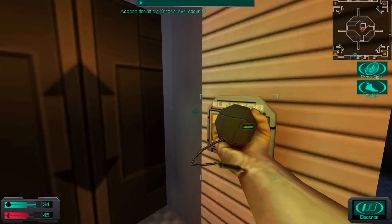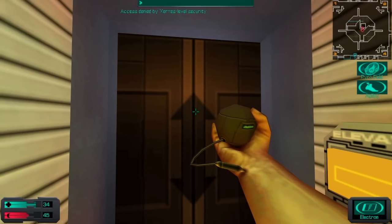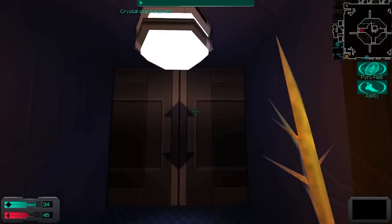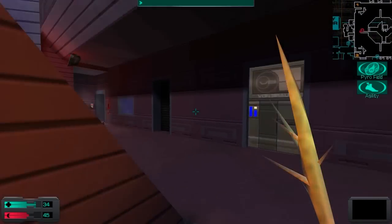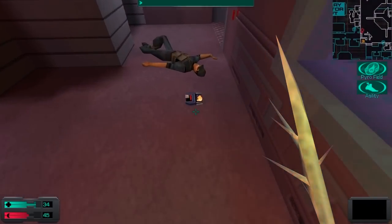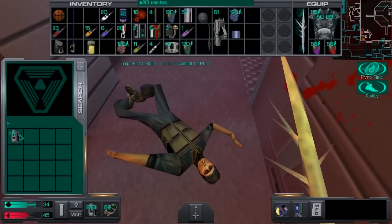So this elevator here is our next destination, but we cannot go here because Xerxes is blocking access from us. Shodan wasn't kidding when she said that we needed to take control of the ship away from Xerxes in order for her to open doors for us.